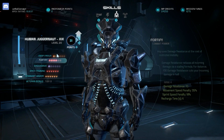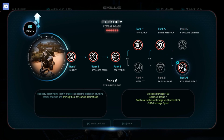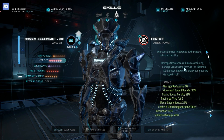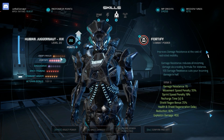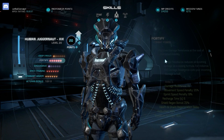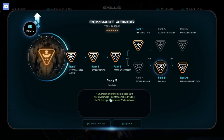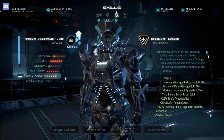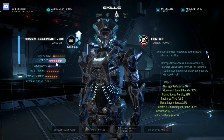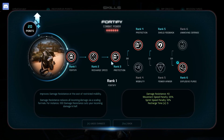This goes up to about 70 base damage resistance while evading. Then you've got Explosive Purge. The playstyle is very fun — you dash around and you have over 300 damage resistance: 100 from your dodge, 200 from Evasion's plus 100% damage resistance while evading, then 50 from your base Remnant Armor, then another 70 from Fortify — so over 300 while evading.